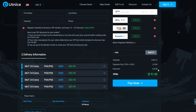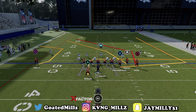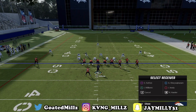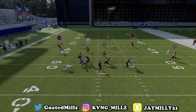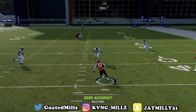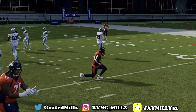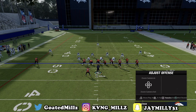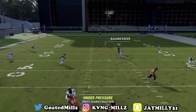Going against a random cover three, double post — same thing, drag R1 and make a read. First read I love is the triangle route for the easy dot, but a lot of people using linebackers like to use that because it's right there in front of their face. So when they guard that, boom, just hit circle right there in the middle of the field for easy yards.